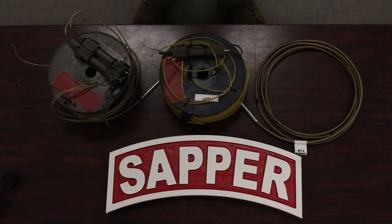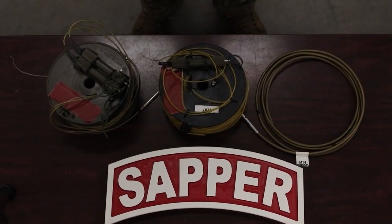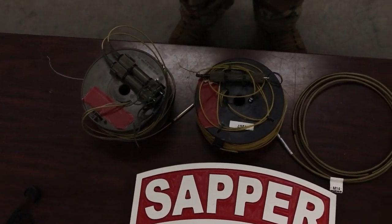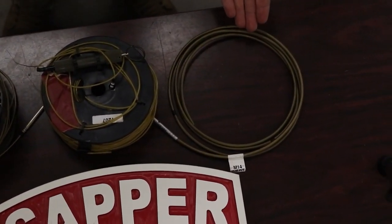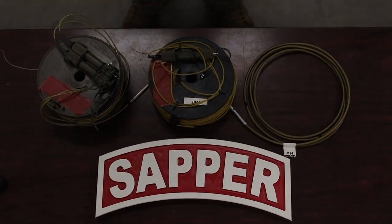Identify 2 out of 3 modernized demolition initiators correctly by nomenclature within 90 seconds to receive a go: M19, M21, M14 time fuse. This concludes military explosives and modernized demolition initiators.